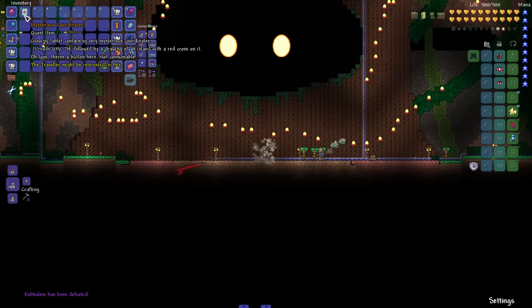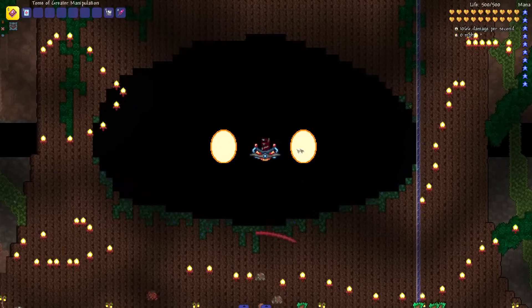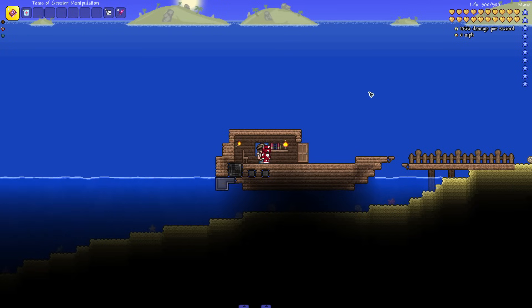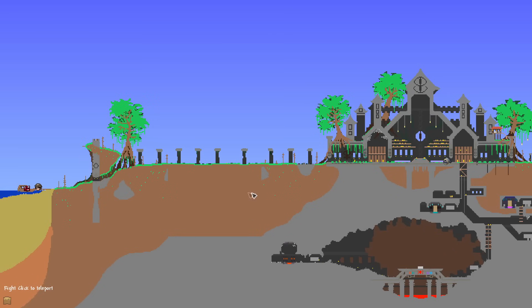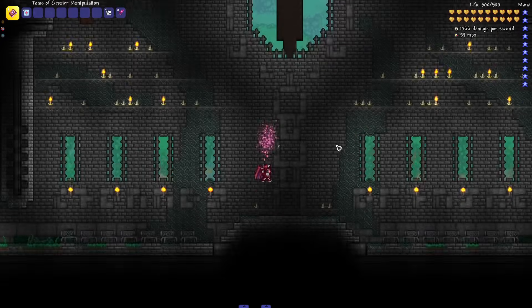He dropped 'Mysterious Coordinates' — a long tablet containing mysterious coordinates. It reads: 6, 3, 6, 7, 1, 4. I'm still very intrigued. Those coordinates led us to an area called the Cathedral of the Moon. That kind of sounds like a Bloodborne type of area.